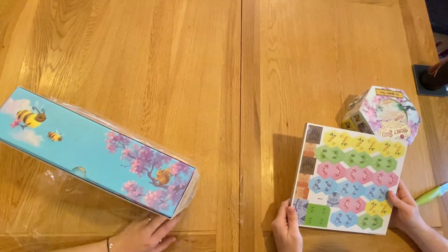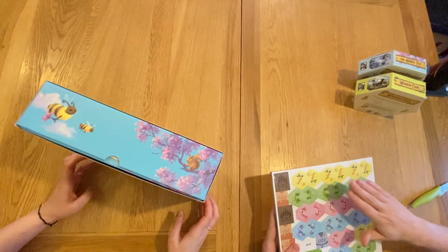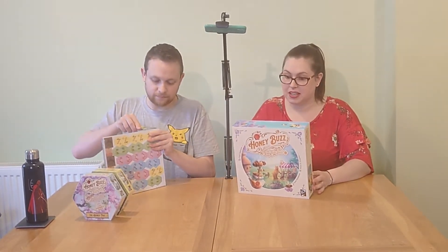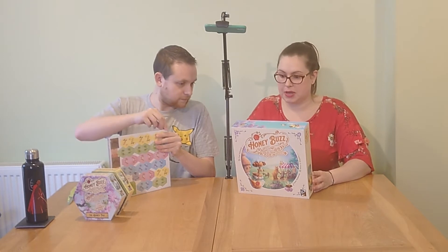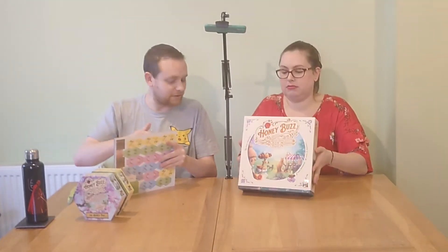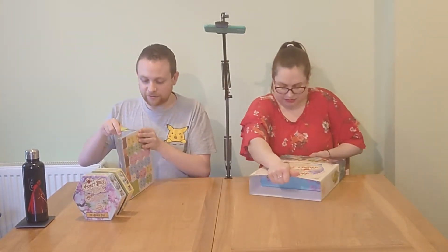They find the basic cardboard coins in the box which will be replaced by wooden ones. Reading the back of the box: spring has sprung in Sweetwater Grove, the flowers are blooming, the bees are buzzing, and the bears are getting awfully hungry. Is a honey stand really the key to peace and prosperity between all the woodland creatures? Chris loves the concept — the bees have learned to monetize honey to unite the animals of the forest.